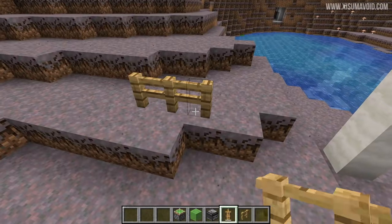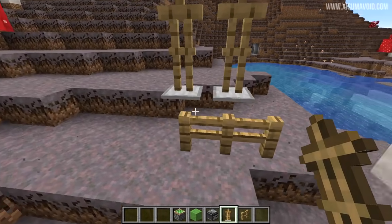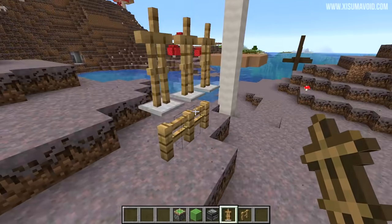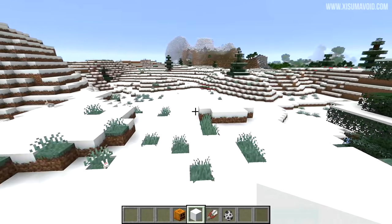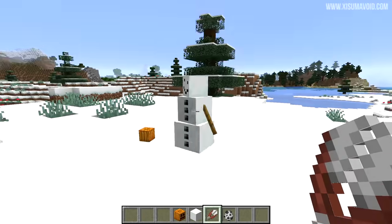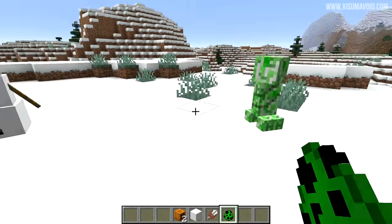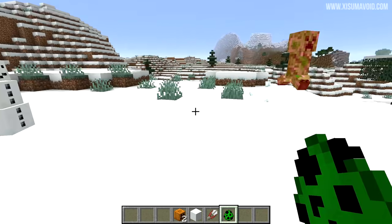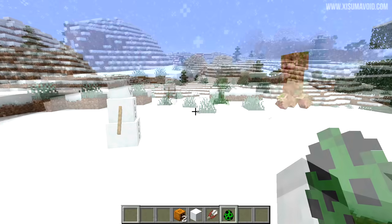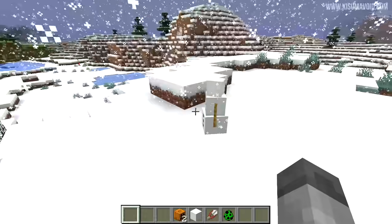Bouncing on a slime block — previously a timing issue meant you wouldn't actually get bounced up. Placing armor stands on top of fence posts used to cause them to fall inside the block due to their hitbox; now they sit right on top. For snow golems: shearing off the head now makes a sound and drops the carved pumpkin, attacking a mob now plays the snowball sound instead of the arrow sound, and they were erroneously taking damage when it snowed in a snowy biome — all fixed.